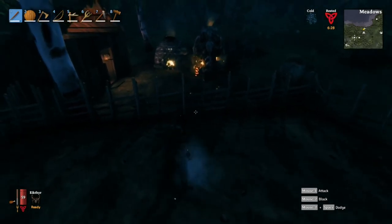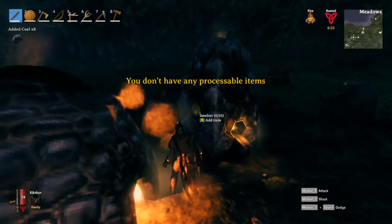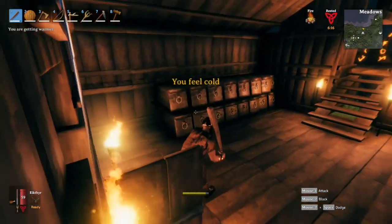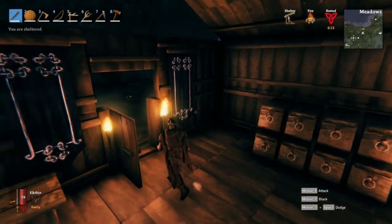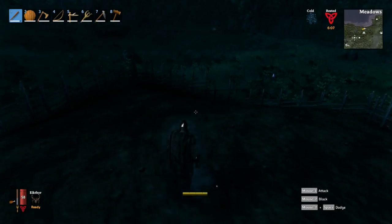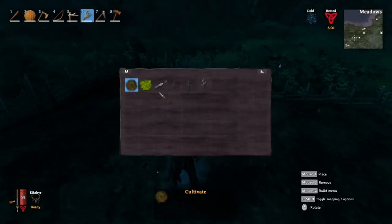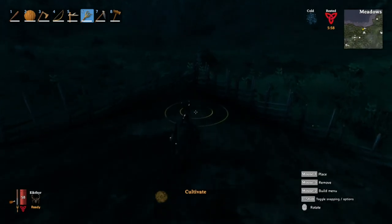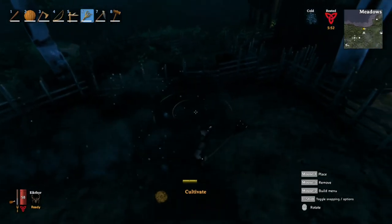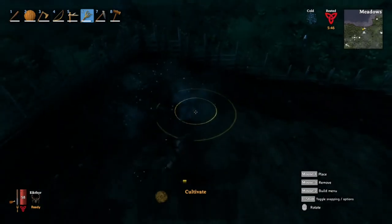So you've been at it a while and managed to smelt yourself a nice stack of copper. You've got a good smelting operation going. The next thing you want to do is get yourself a cultivator. Cultivators are amazing for anyone who likes food in this game. Select the cultivator on your hotbar, right-click for options, and choose to cultivate the land — it cultivates in a circle. Just go around cultivating. It does use up a fair amount of stamina so you might have to wait a moment.